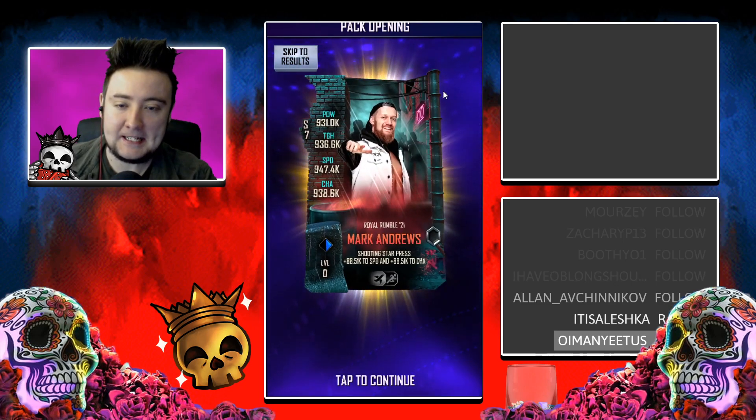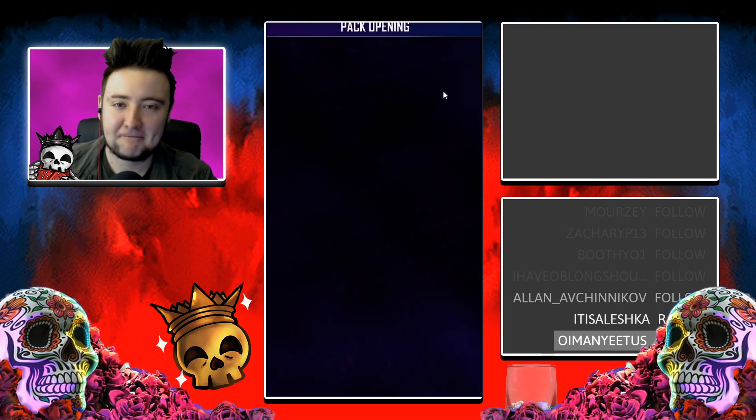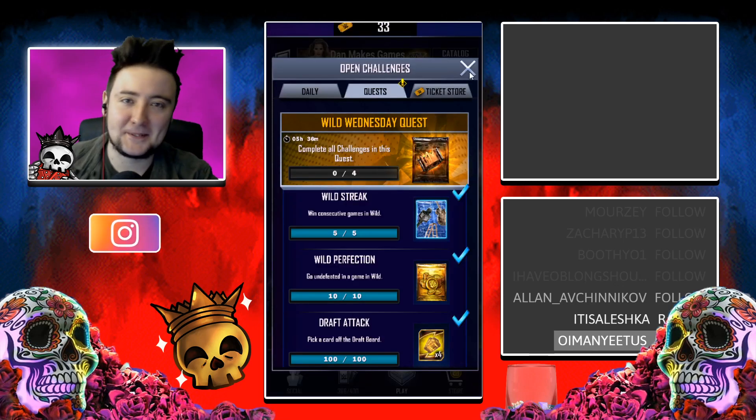Okay, nothing special. But we do have potential for some nice cards in here - we've got two Rumble cards, might get some pros out of it. Flash Morgan Webster. Kind of a very meh sort of pack opening, but still it's all good.